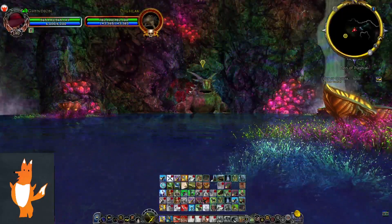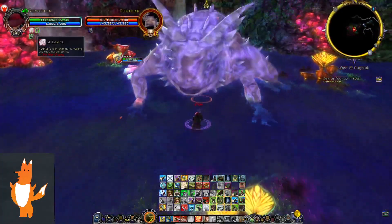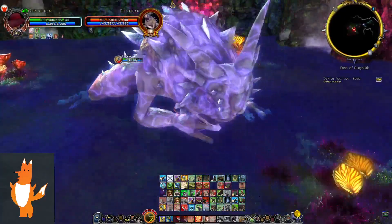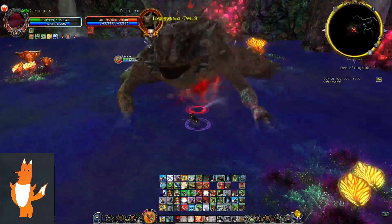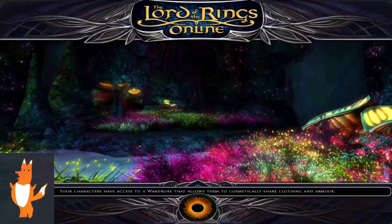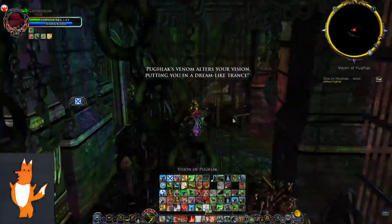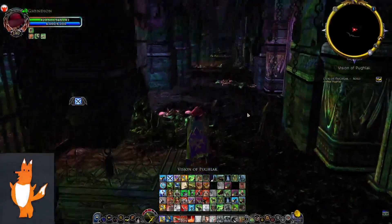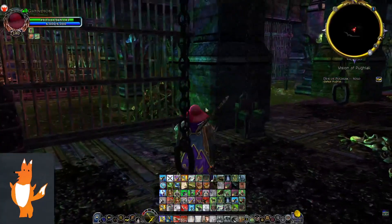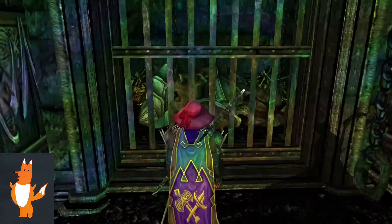I guess we gotta see what Puglak can do. So what's going on here? Shimmer — missed chance on us. I'm just gonna try to kill you, hopefully before you kill me. Obviously it's really early. It puts me in a dream? This is part of the instance I guess. Wait — where am I? Some dungeon. Dead troll.